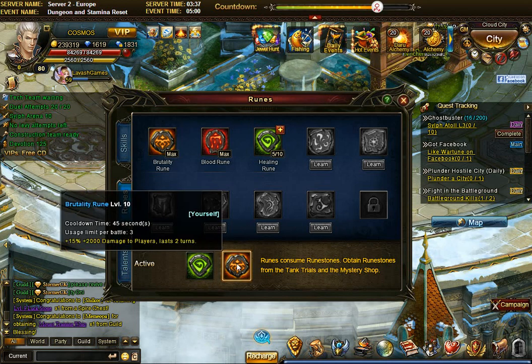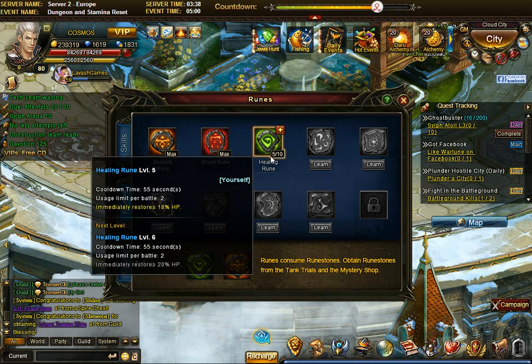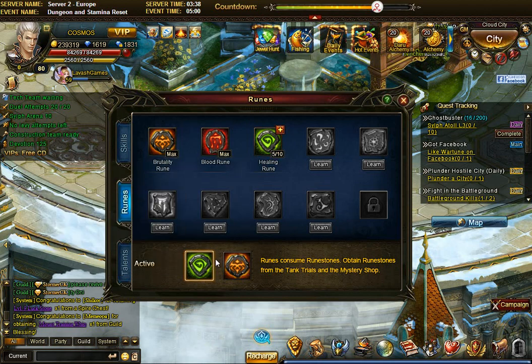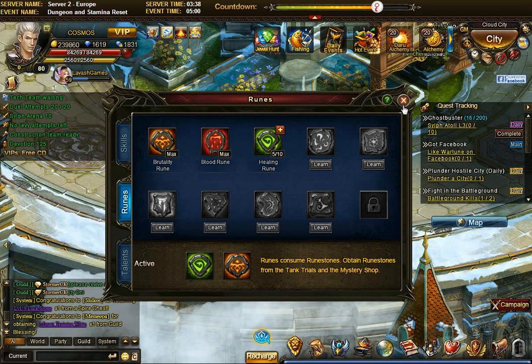My standard setup is healing and brutality active, because for most of the game you don't need blood rune — hardcore PvP doesn't happen that often. I have healing up to level 5 and I'm going to start increasing it, because healing is very useful in spire runs with friends, multiplayer dungeons — especially if you're a knight standing in front taking hits.